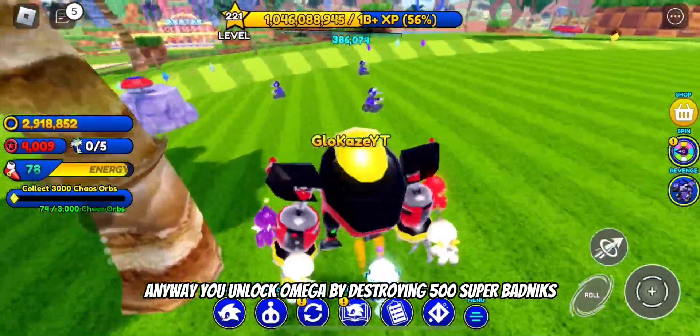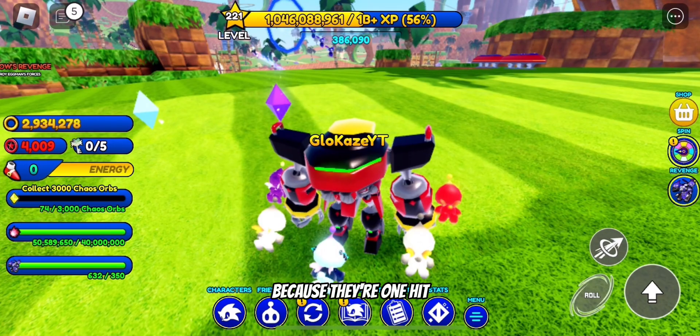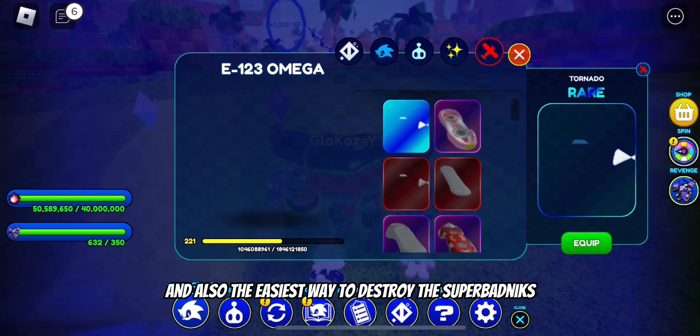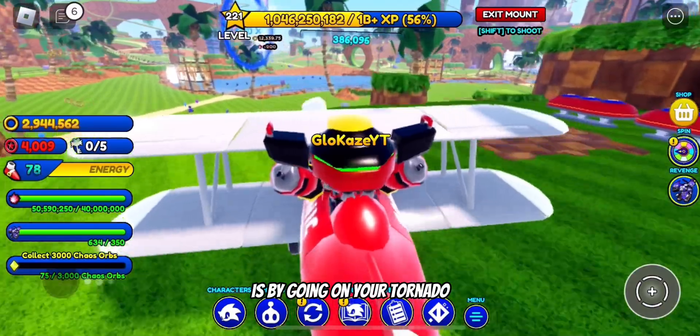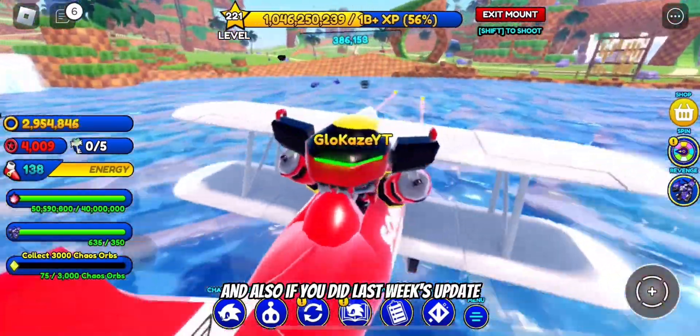You will unlock Omega by destroying 500 super badniks, which are found in Emerald Hill and Green Hill. The Green Hill ones are better because they're one hit. The easiest way to destroy them is by going on your tornado and destroying them that way around Green Hill zone.